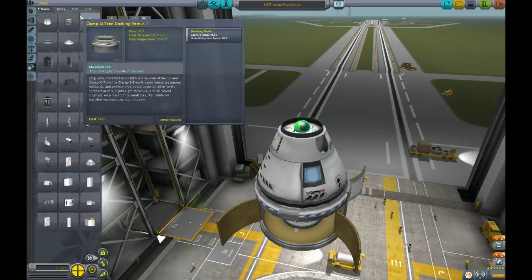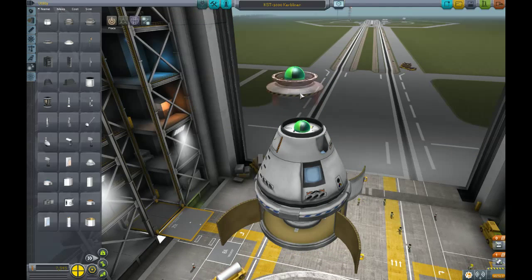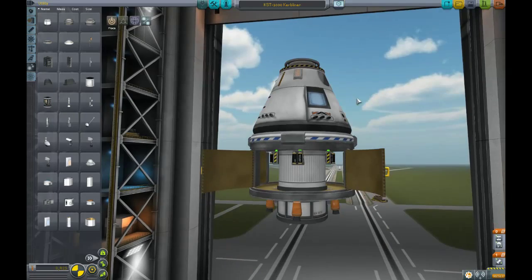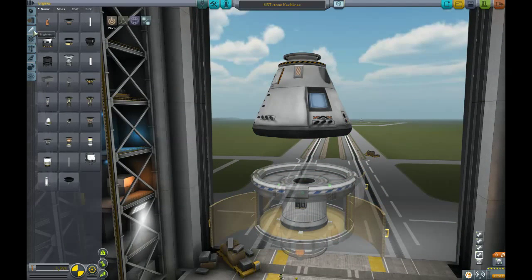So we're going to put a docking clamp. And we also probably need some parachutes. We're going to do drogue chutes — two drogue chutes, like so. And I guess we probably also need to put a heat shield on here. That's going to make things pretty heavy.